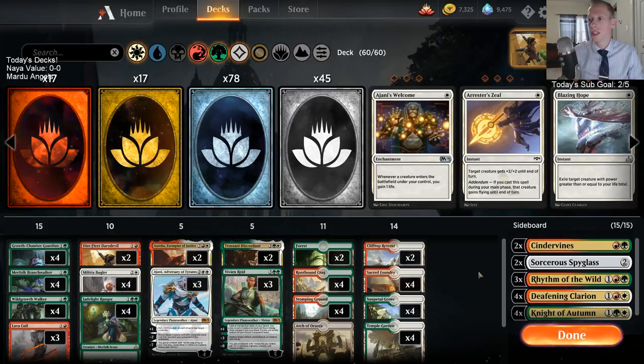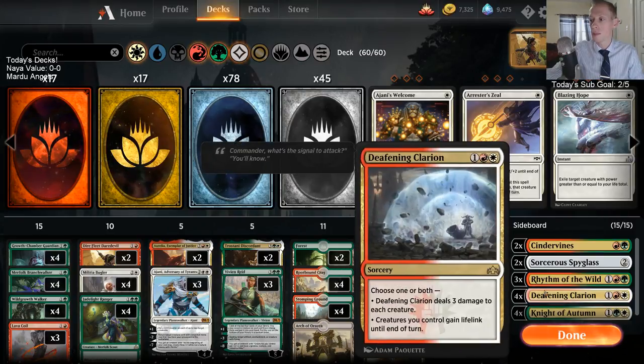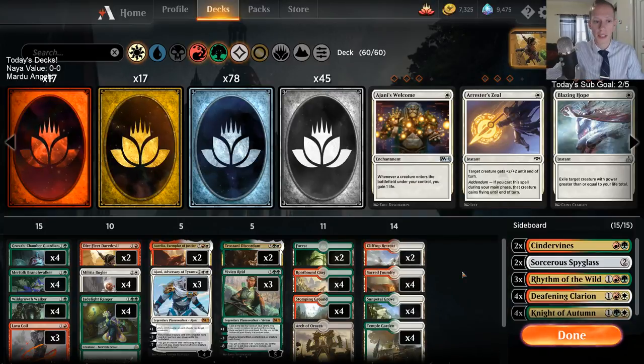I think there are a lot of artifacts and enchantments around, so I got all these Knight of Autumns. I also think the life gain is really important against the burn decks — I think burn decks are probably pretty popular. I have a lot of Knight of Autumns and Clarions also for those aggro matchups.